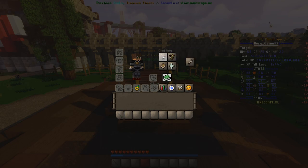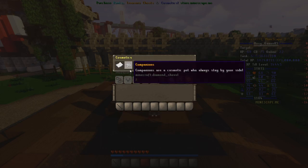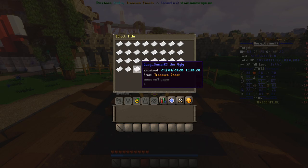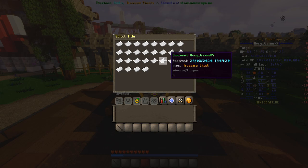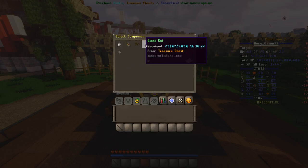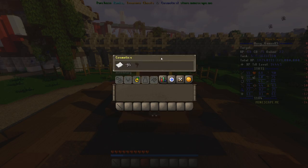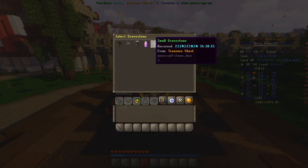In cosmetics you have the following sections: titles, companions, and gravestones. These are all cosmetic items that can be received by opening treasure chests in-game. Titles allow the player to have a specific title before or after their player name in chat. Any companion that you have won from the treasure chest can be chosen to follow you around Mindscape via the companion menu. Gravestones are a cosmetic that can make death a bit more fancy by sprucing up your gravestone.